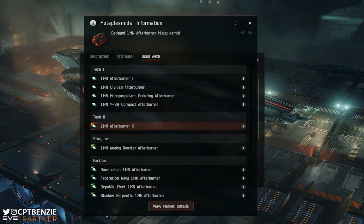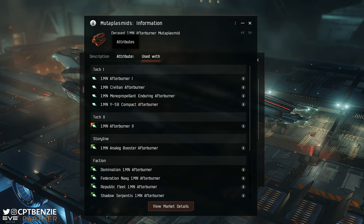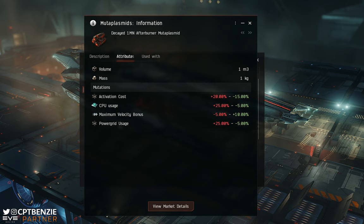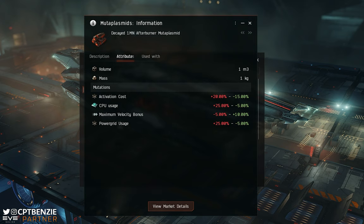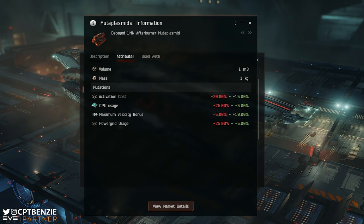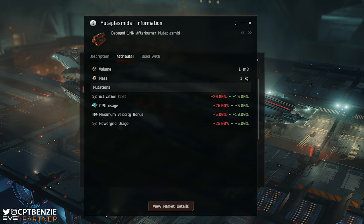Today I'm going to show you how this works with a load of Afterburner IIs just to give you an idea. If you're not sure whether you can use a plasmid with a particular module, just check that 'Used With' tab. Looking at the attributes tab, this tells us what will actually be modified. For 1MN afterburners it can increase or decrease the activation cost, the power grid and CPU usage, and the maximum velocity bonus — and these ranges can be significant, like a 5% reduction to CPU or a 25% increase.